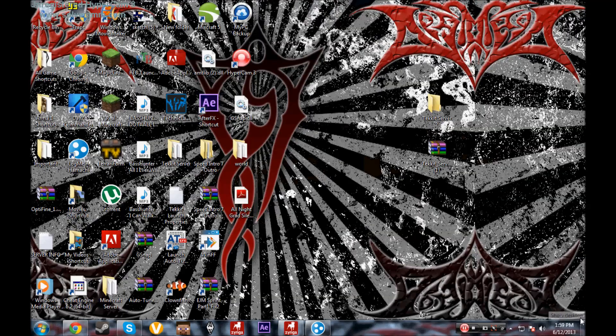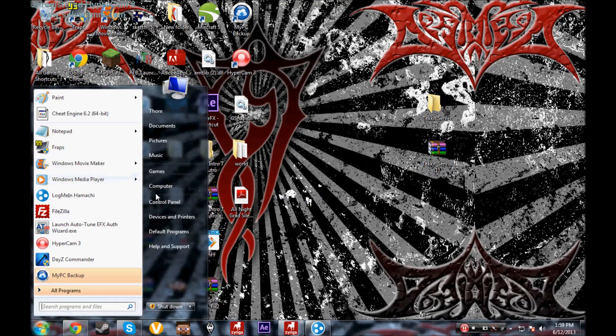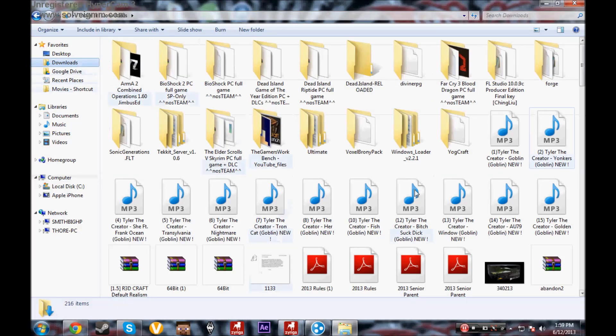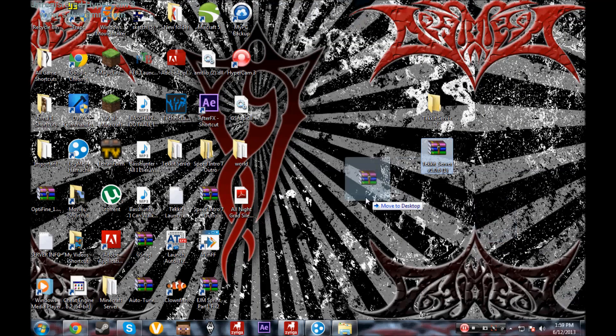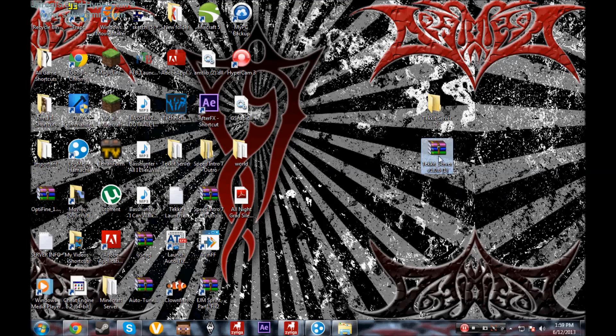If you're using Chrome, drag and drop the file to your desktop like this. If you're using another browser, go to Downloads and drag and drop it from there. Then you're going to open this up and minimize it.